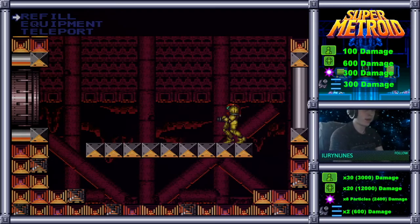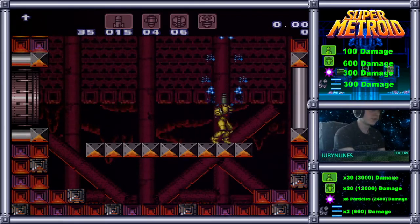I would generally accommodate for any loss of missile DPS with charged shots. Each Spazer Wave Ice shot does 300 damage, so if you miss 3 missiles that's 1 charged shot. If you miss 1 Super Missile, that's 2 charged shots. So that's the Missile Strat.